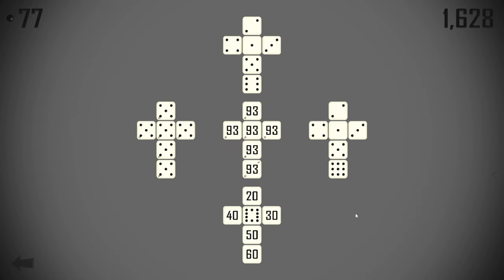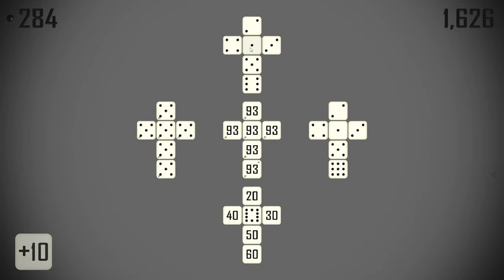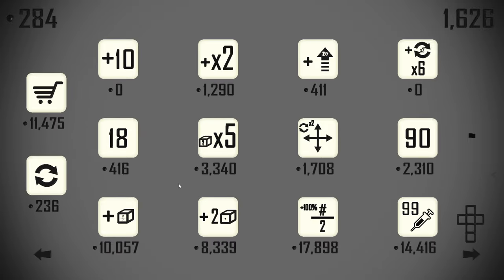If that was our 10 and nine, we still need an 11, so we might as well buy a plus 10 and stick that on a one. It's going to do a good job getting our run started.